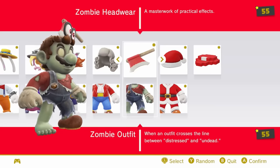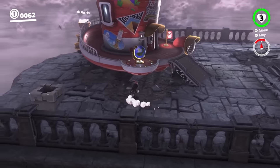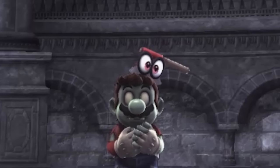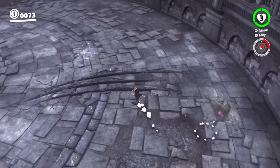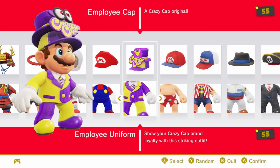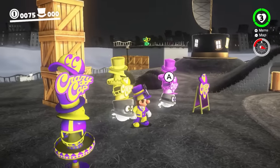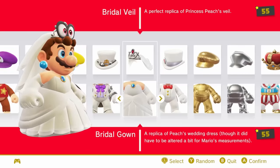The zombie outfit is not a reference to anything, but clearly a ton of work went into it. It's a perfect interpretation of Mario as a zombie, from the lifeless eyes and torn overalls to him just casually having an axe sticking out of his head. This feels like it would be fan art — I didn't think Nintendo would go this hard. I'm not sure who asked for this, but I appreciate the effort regardless. The employee uniform is taken from the Crazy Cap stores scattered all throughout Odyssey. It's such a cool concept with its ridiculous patterns and two hats, but having Mario essentially infiltrate these stores by pretending to be an employee is so funny.